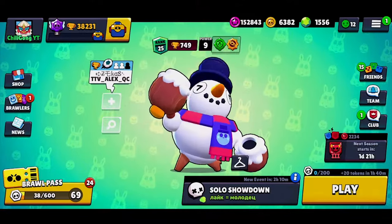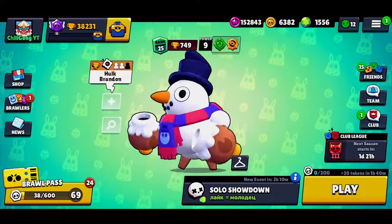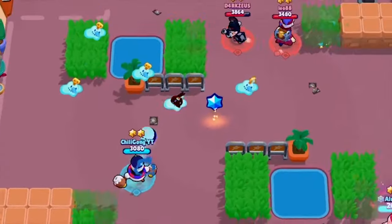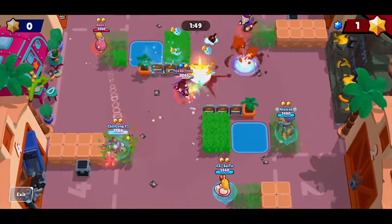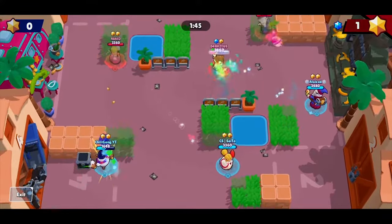Hey everyone, it's Chilligong, and here are some quick beginner tips if you are new to playing Tick, to help your general gameplay. Similar to Barley, Tick is a thrower, and its main role is a zoner, meaning trying to make your enemies avoid certain areas, or move them around the map to places that benefit your team and inconvenience the enemy.